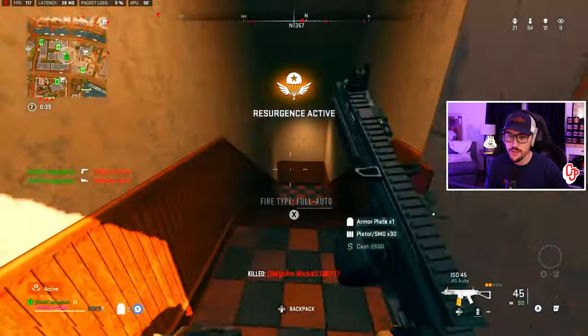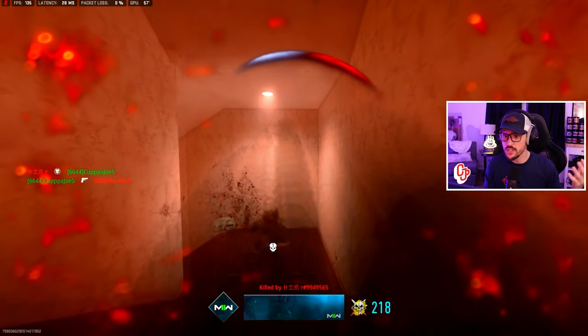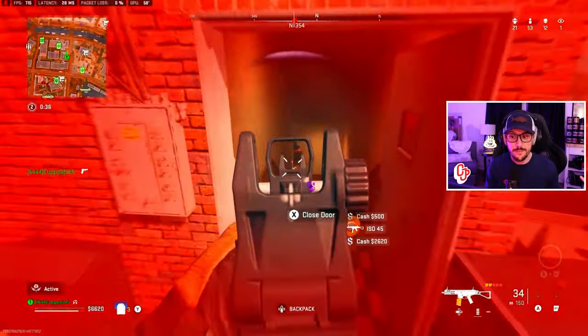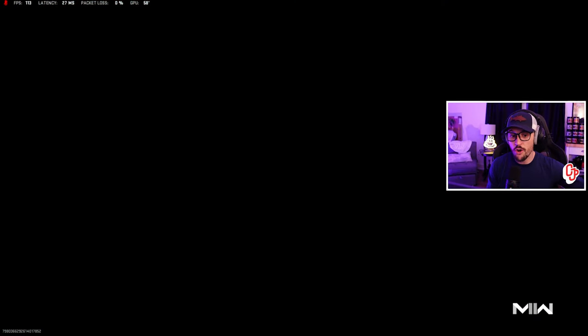We do get the ISO 45 — I hear one down below, so we go ahead and challenge. Once again, here's my buddy 'him.' He does a really good job here — great play to re-challenge. Not a play a lot of you guys make; a lot of you run away. He re-challenged and made a really, really good play right there to kill me.